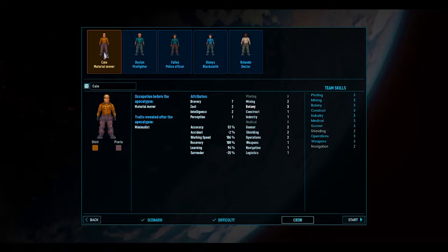This guy has botany three, so I'm guessing he is the mover slash grower. That's fine, we always need a farmer. The firefighter has a good piloting skill and is quick at learning, which is always good. The police officer is very good at mining and good with weapons as well, so he's going to be the security guard.